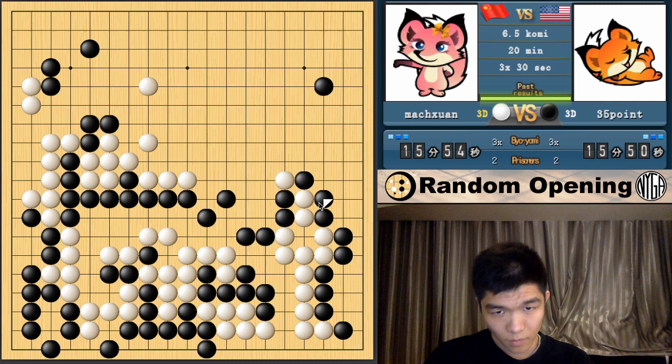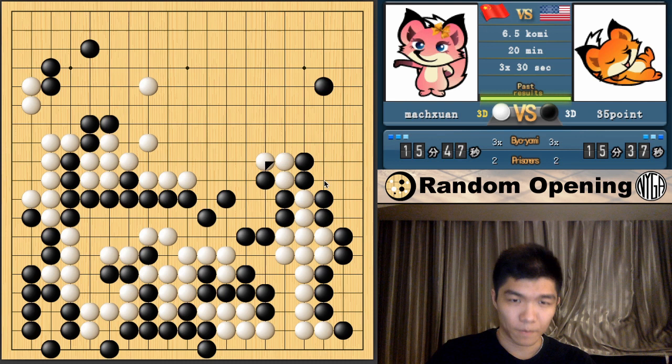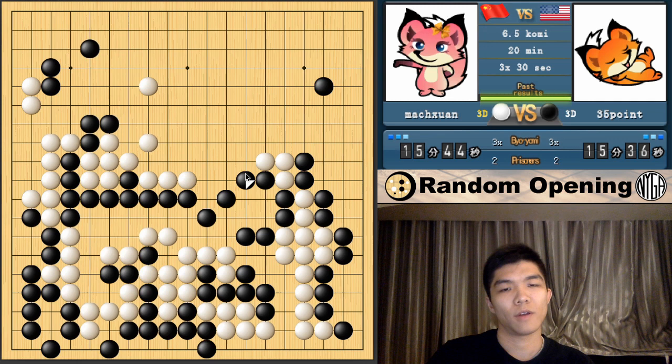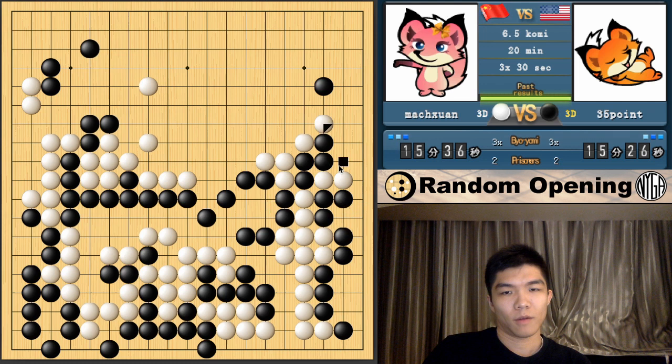That's all — it's sente. Now I can do whatever I want. I can atari and then extend, protect the cut over here. In terms of the middle, he can't really enclose the middle group. You can double hane, but these don't really work because I can just give it to him and they're not really helping the center. Yeah, I can just make this move alive. There is a small shortage of liberty issue that I should make sure doesn't happen. He probably didn't see that I actually have an eye over here — because of the shortage of liberties he has to connect, so I can make an eye here.